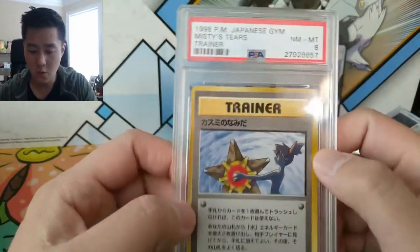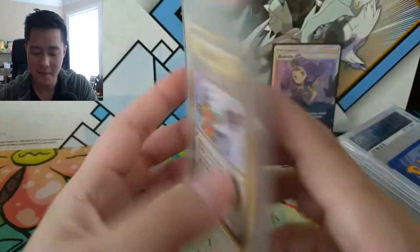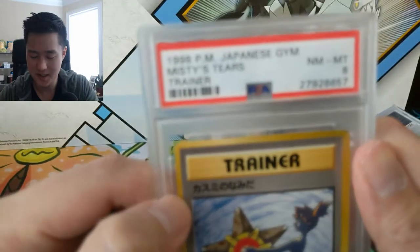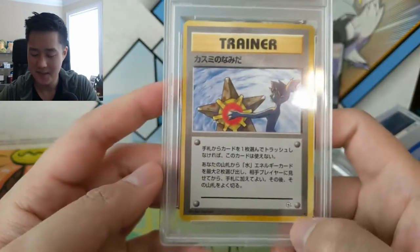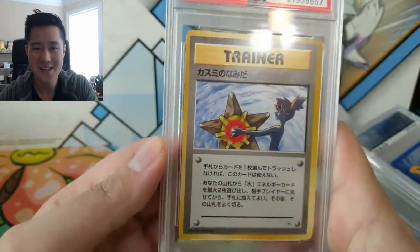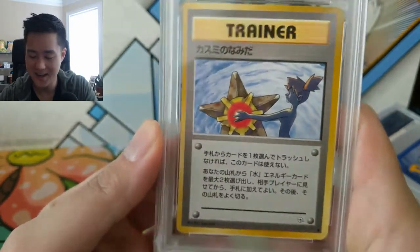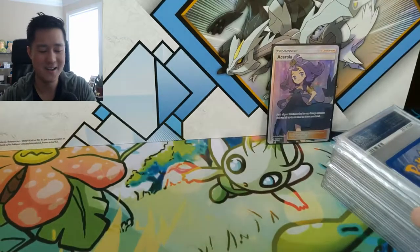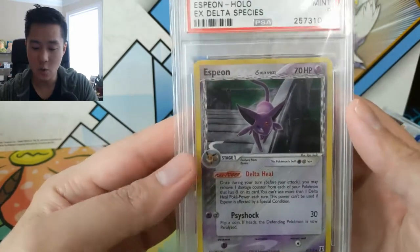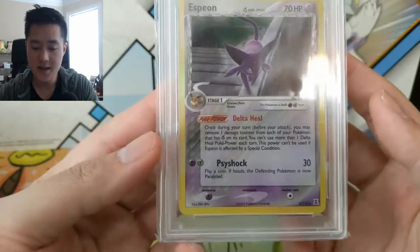Here we have a Japanese card — I thought it was going to be one of those Poncho Pikachu cards, but I was wrong. This is a vintage card from the old Pocket Monsters back, from 1998. It's called Misty's Tears and it's actually one of the banned cards — when it got printed into English they didn't use this artwork because Misty is kind of underdressed in it. It's a very iconic card for vintage Pokémon.